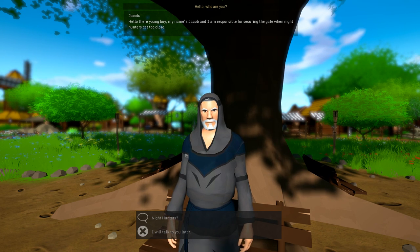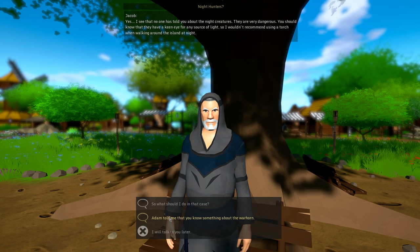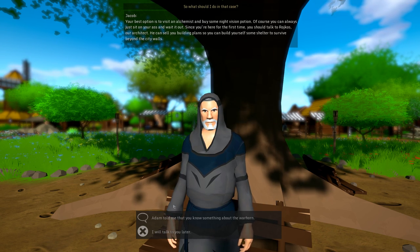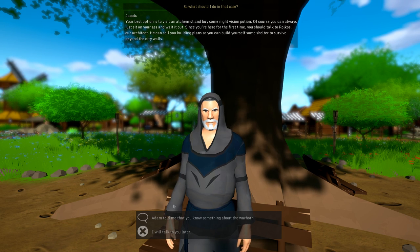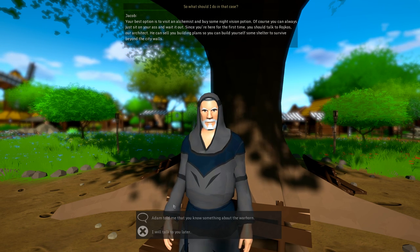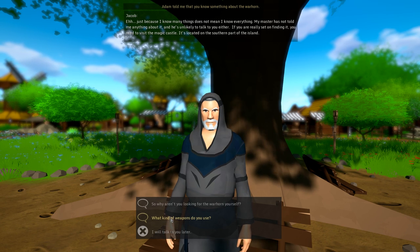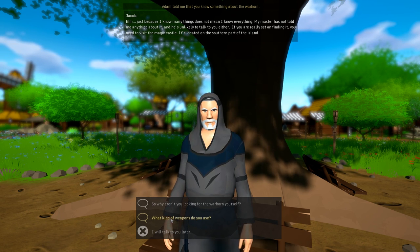Jacob introduces himself as the one responsible for securing the gate when night hunters get too close. Night creatures are very dangerous — they have a keen eye for any light source, so he doesn't recommend using a torch when walking around the island at night. Best bet is to visit an alchemist and buy night vision potions, or just wait it out. He also tells us to talk to Rajkos, the architect, who can sell us building plans to build a shelter outside the city walls.